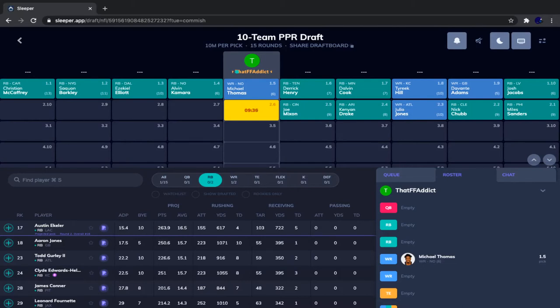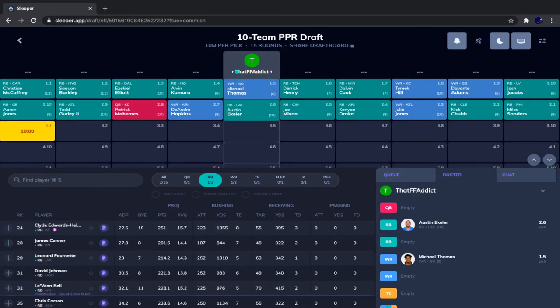It's Ekeler and Aaron Jones here. I prefer Ekeler — he's a little safer as your RB1. I want a safer running back who I know is going to be good but still has top-five running back potential. Ekeler has that potential; Aaron Jones has more upside, but on a week-to-week basis Ekeler will consistently get you double-digit points. Aaron Jones will occasionally give you five or six. So we're going with Ekeler.